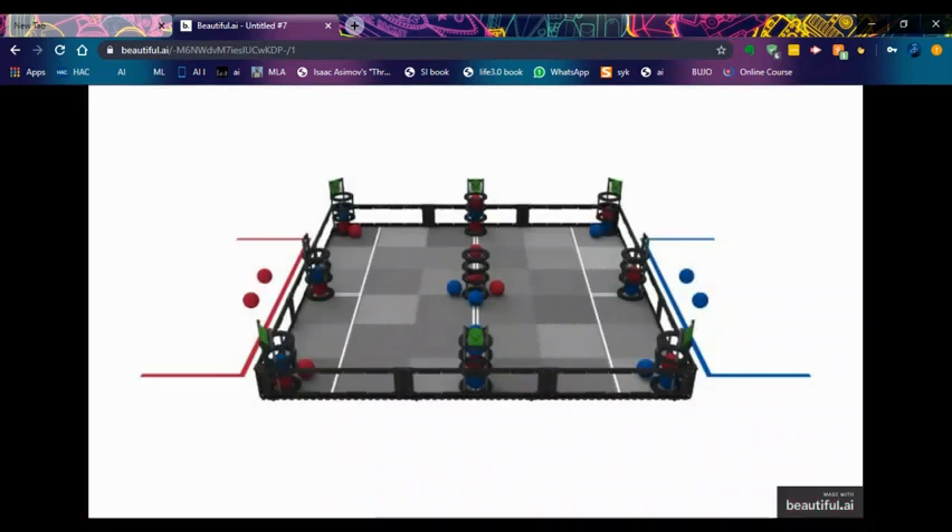So if you haven't seen the game yet, the game field - this is what it basically looks like. As usual, we have two alliances, one red and one blue. It's played on a 12 by 12 foot field, and on each alliance side we have two teams playing. This year's game is pretty different from last year, which I am kind of happy and also kind of sad about at the same time - I will describe why in a few moments.